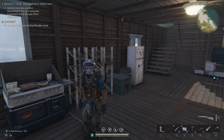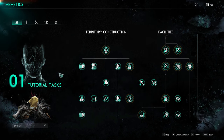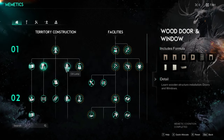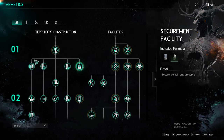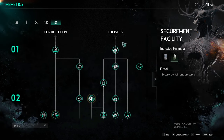Without further ado, let's get into it. Like everything else in the game, cooking is going to start at the memetics tree, so open your menu to get into your memetics tree. You're going to want to start working on your cooking skills very, very early — basically as soon as you have the basic parts to build a base. You'll find cooking under the logistics section.